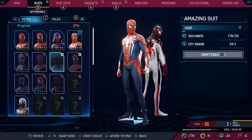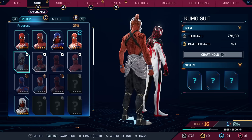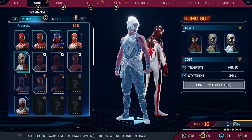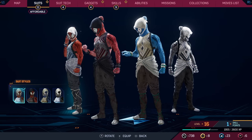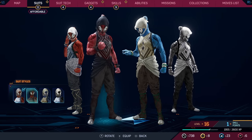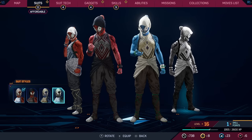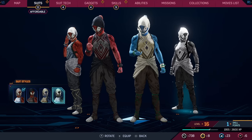So first we'll start with Peter. We have the Kumo suit. I love the details on this one, and we have enough pieces to get it, so let's get it. We'll craft the styles for this one, and look at the different colorings — we have a normal one, then the gray version, then a blue and white one. And then finally an all monochrome one — the gray, the white, the blacks. Very, very cool.